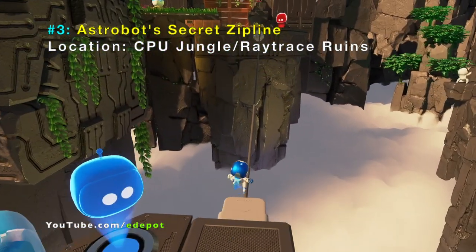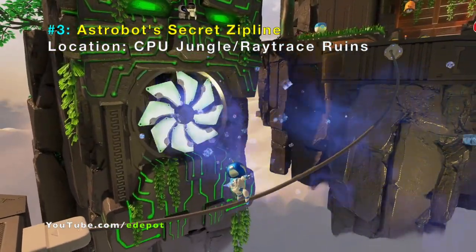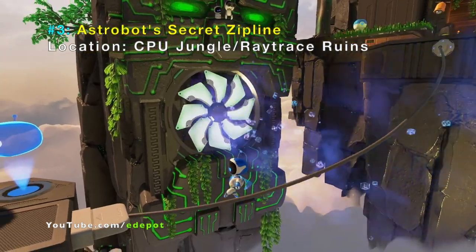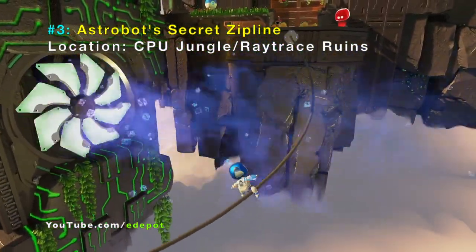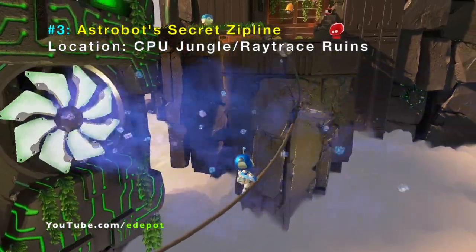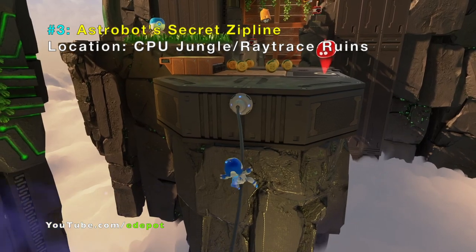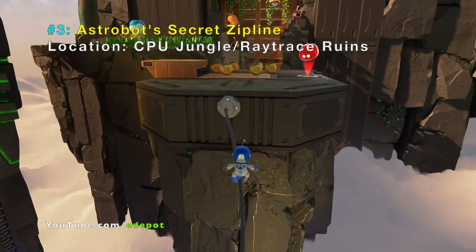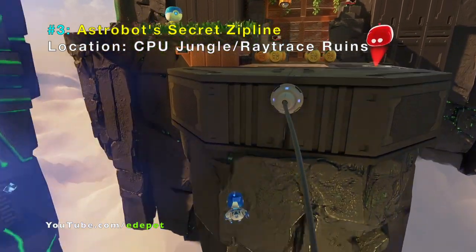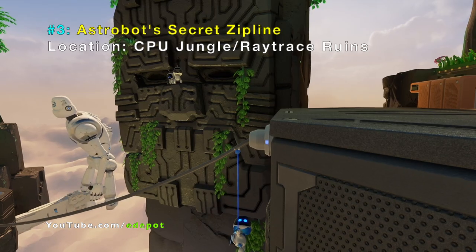At this exact place, if you walk away towards the beginning or the end of the line, you can try to jump off. Don't jump too far — if you jump just enough, Astro Bot will release his zipline hidden in his arm. It's a secret move.